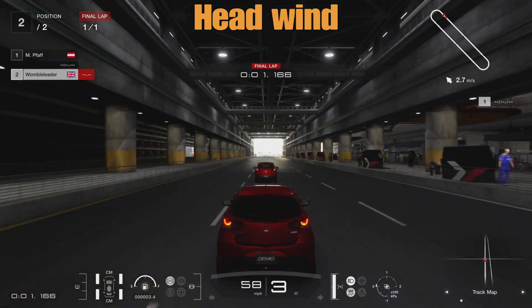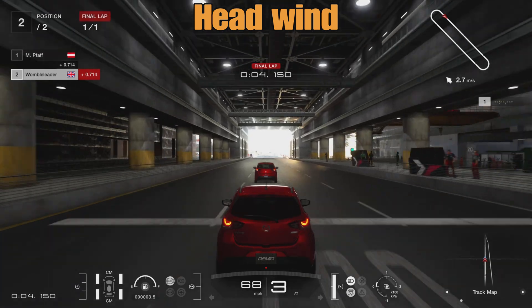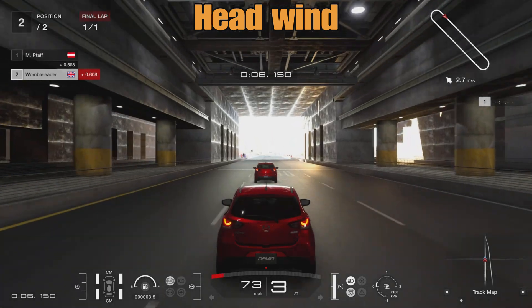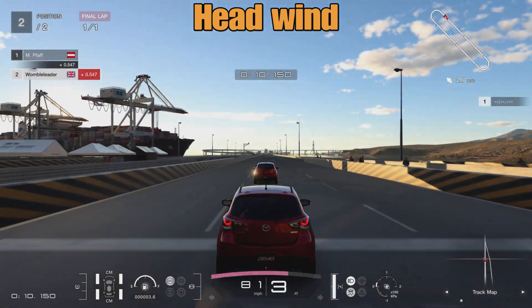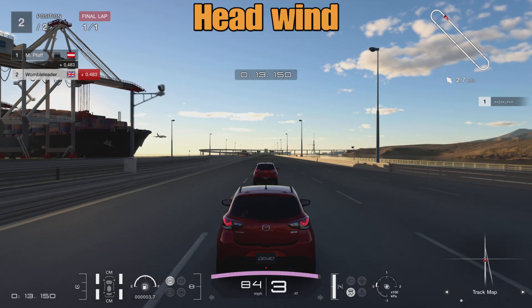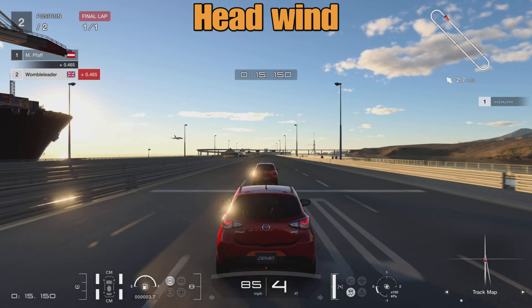Moving on to a headwind — this is where you'd expect the slipstream to be at its most effective. The car in front is punching a hole in the air for you in the slipstream, but also having to contend with that headwind as well. You've got the benefit of the big pocket of air behind the car.